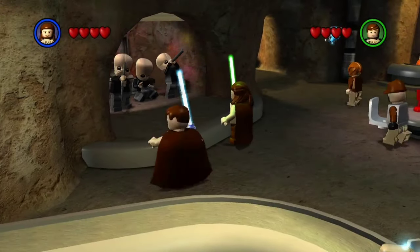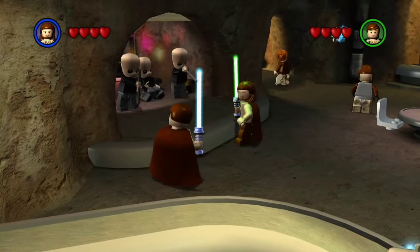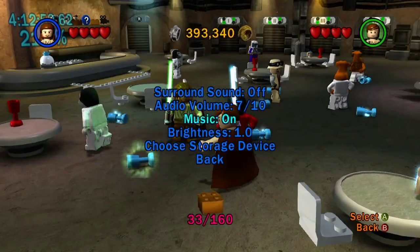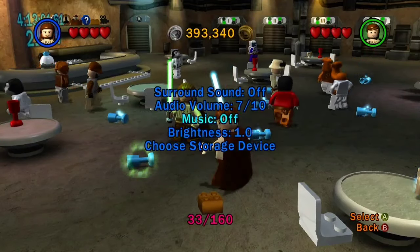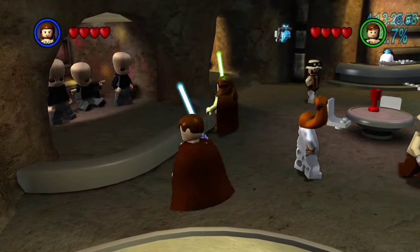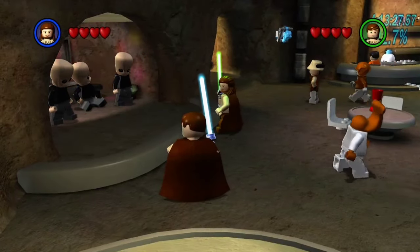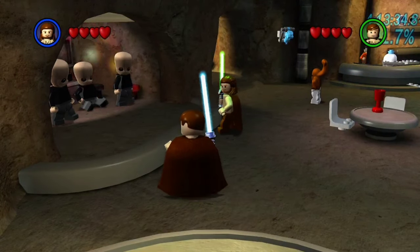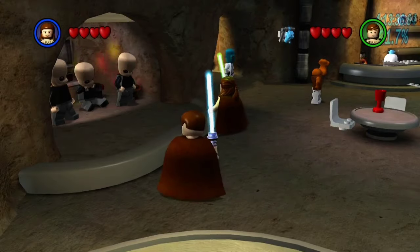We're inside the Mos Eisley Cantina, and we've got the band playing over here, right? So here's the thing: in the options menu, if you go to the music option and disable the music, if we come back over... Oh, no way! The band is not playing anymore. That is so cool. It's just a little fun Easter egg, but it's still fun.